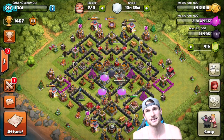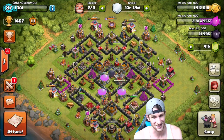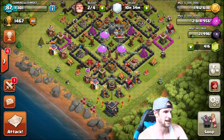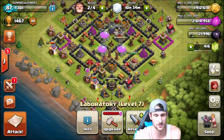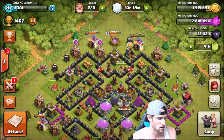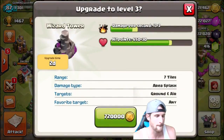So once I get three million two hundred thousand more elixir — max elixir to upgrade my loons — I will go ahead and do that. It's six million elixir to upgrade the loons, so we've got a lot of elixir to get. We have two builders available right now, so we are going to go ahead and upgrade our wizard tower right here — boom, there we go.